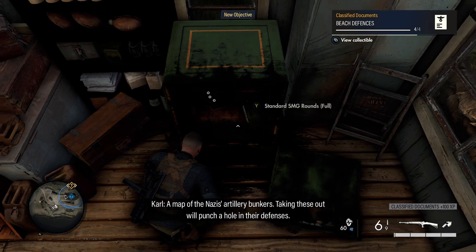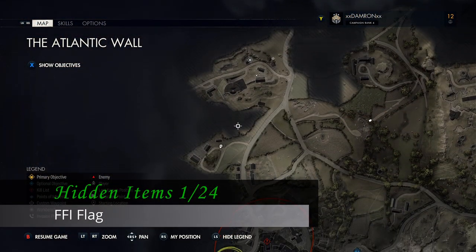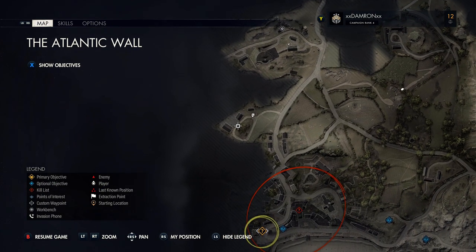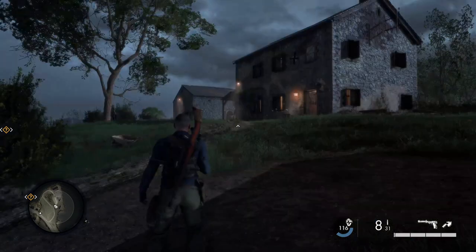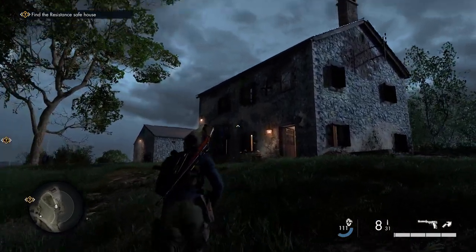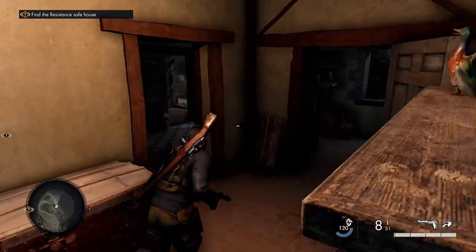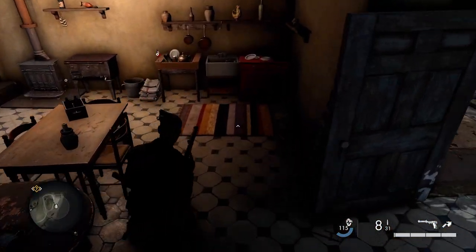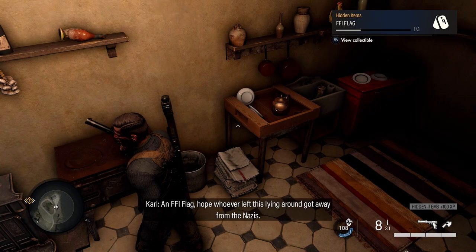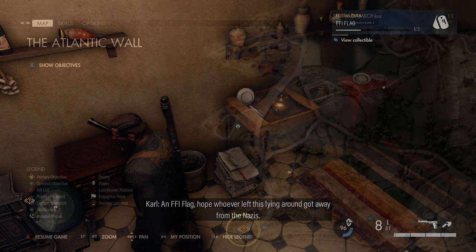Moving on, we're getting our first of 24 hidden items. Head south a little bit — we're on the west side of the map, just south of where we just were, at another cul-de-sac with three buildings and a farmhouse. Go to the center building, a two-story building that's very noticeable. Head inside and on the bottom floor next to the sink we'll find our first hidden item: an FFI flag.